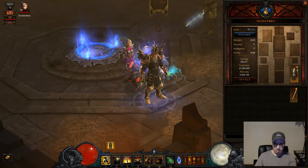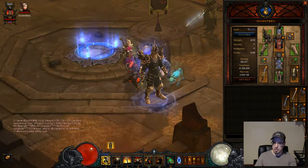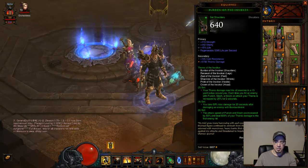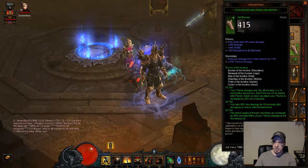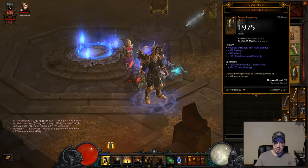I built this guy, and my picture here is going to kind of be in the way. I'm using the Invoker set with the Crusader, so I've got every single piece of the equipment. Now, my equipment isn't really all that great. I've got two ancient items, and that's it.